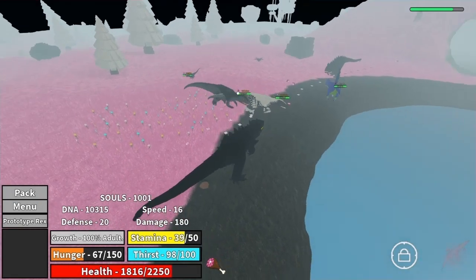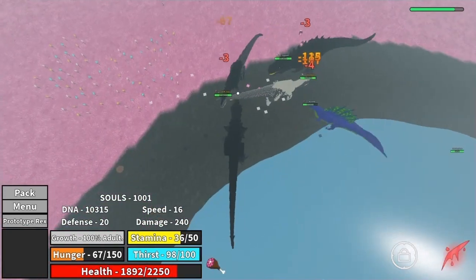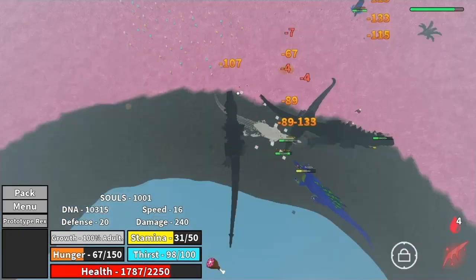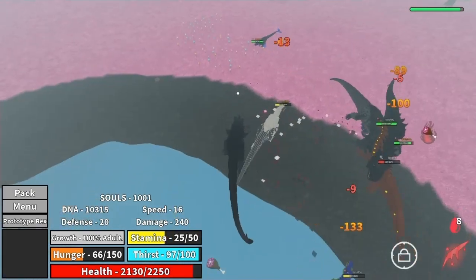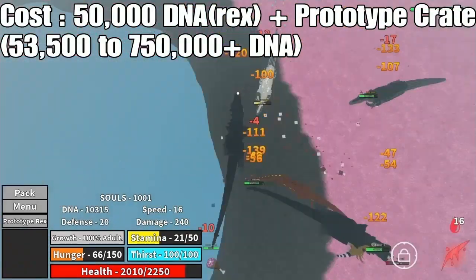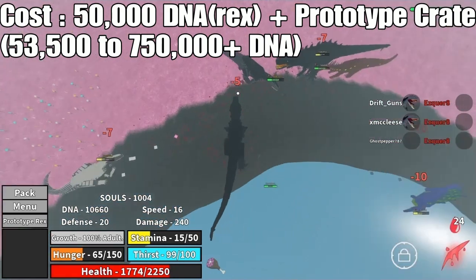Coming in at number 4, we have the Prototype Rex. This guy is going to set you back 50,000 for buying just the Rex, and you have to own the Rex before you get the Prototype Rex. To get the Rex, you actually have to buy a Prototype Loot Box. Each one of these loot boxes costs $3,500, and the chance to get a Prototype Rex is 1 in 200. So you can spend anywhere from $53,500 to over $750,000 plus DNA. I did get mine on the 17th try, so I got pretty lucky. But depending on how lucky you are, it really depends on how much it's going to set you back.